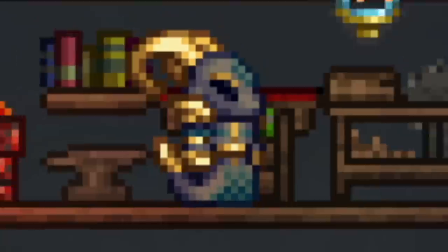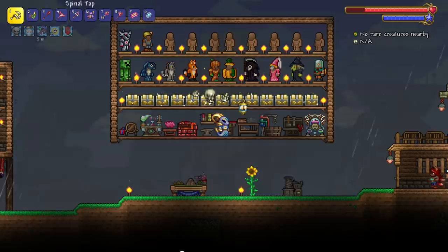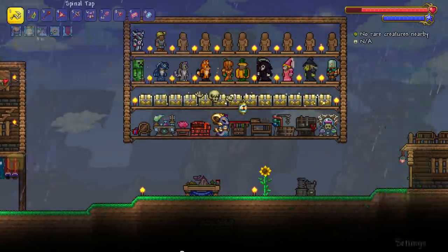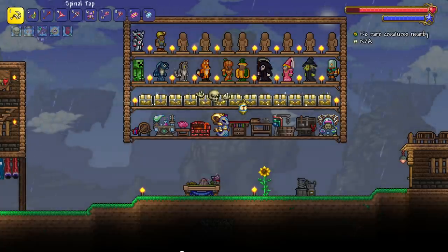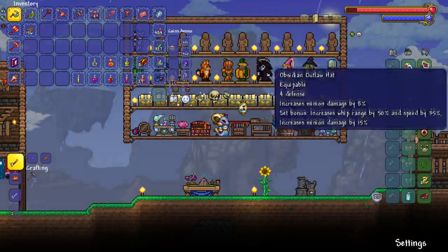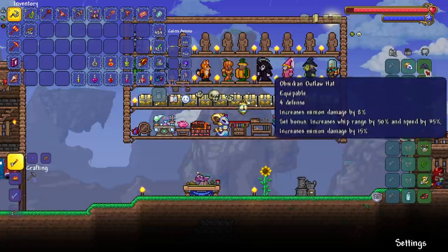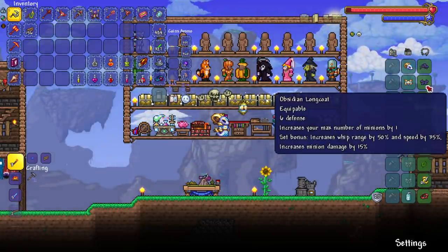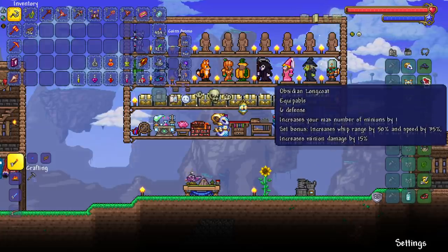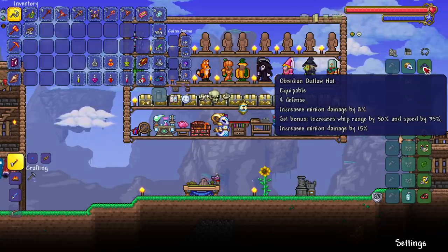Welcome back to the master mode summoner 1.4.1 edition. It's really sad that Re-Logic did not allow me to at least beat the Wall of Flesh before they released a patch that completely nerfed this armor set. It's still good, don't get me wrong, but the minion damage got nerfed and the whip damage got nerfed. This whole armor set got nerfed — they couldn't even let me beat the Wall of Flesh.